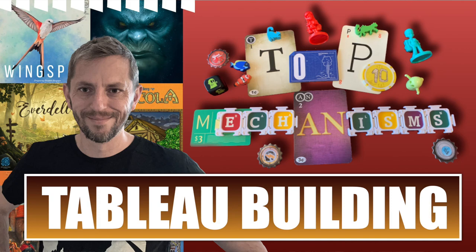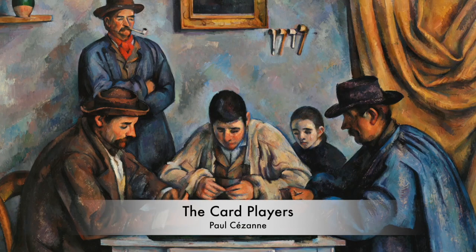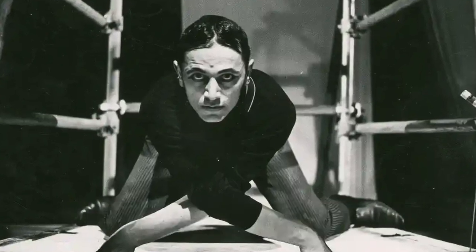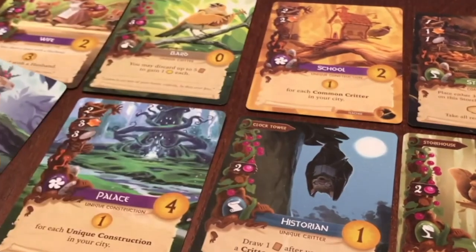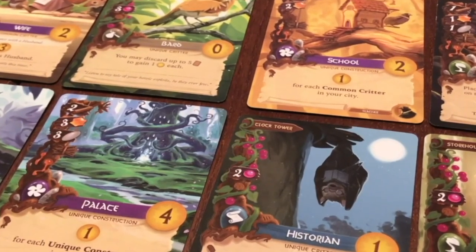Everdell is a tableau builder — that's our first bit of gaming jargon. It puts Everdell in the same category as Seven Wonders, Race for the Galaxy, and Wingspan. Traditionally, a tableau refers to a static image — a collection of figures posed for dramatic effect, absorbed and unaware of the observer. In Everdell, we see a collection of woodland creatures and constructions gathered to represent a bustling city on the tabletop. The gaming community has adapted the term for our own needs, because our tableaus are dynamic.